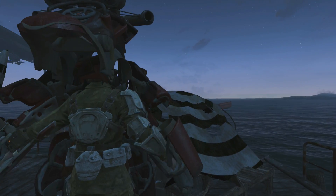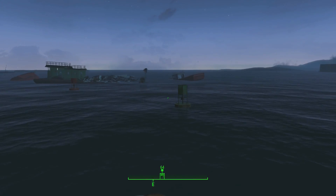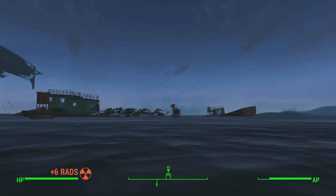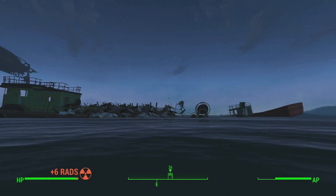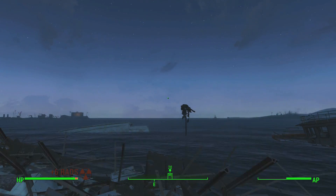If you're wearing power armor, you definitely want to take it off because it might sink to the bottom of the sea and you don't want that. Once you come over here, you can actually see this eyeball sticking out of the sea, moving around.